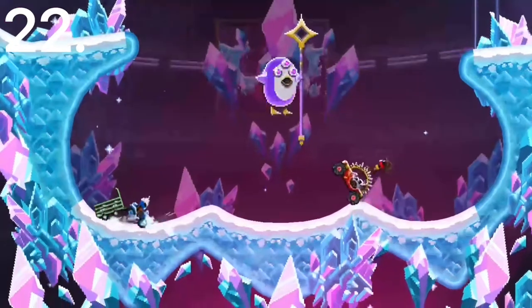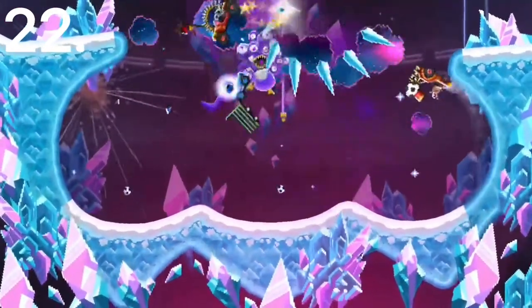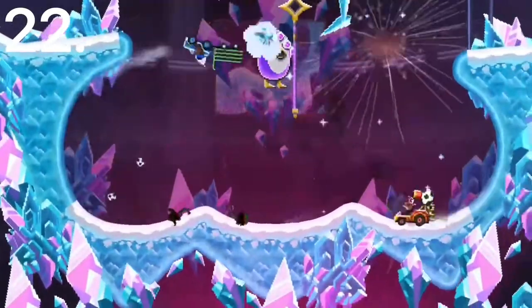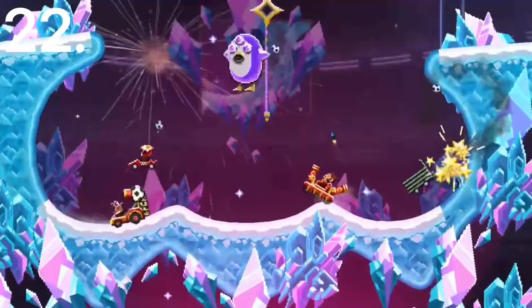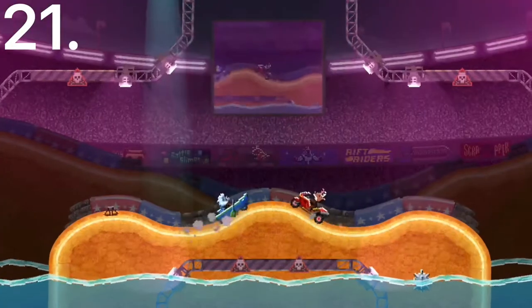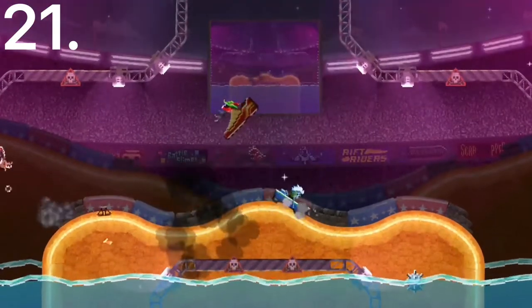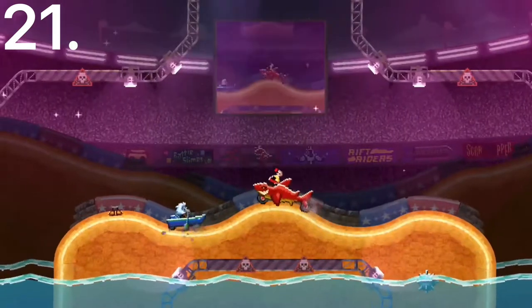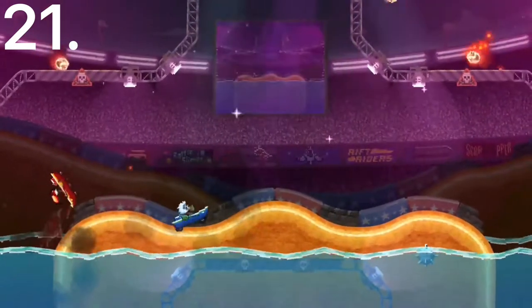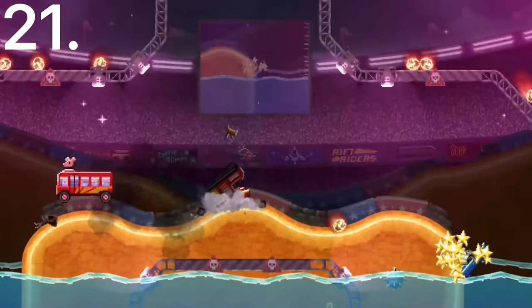Number 22 is the Soccer Delivery. This car kind of sucks — the soccer balls constantly hit your head while you're driving around and it's just not fast. Number 21 is the Rowboat. This car can float and it actually has pretty decent speed for a boat car. It's just really small, so you can't really get over other cars that well to hit them, but the floating advantage is good.